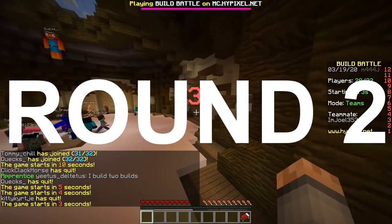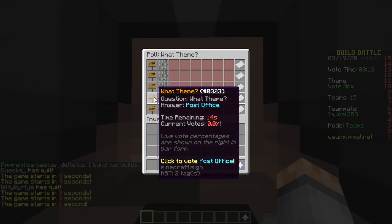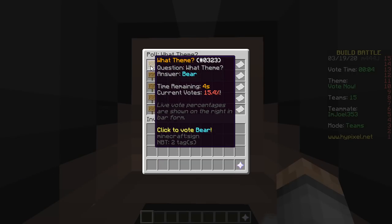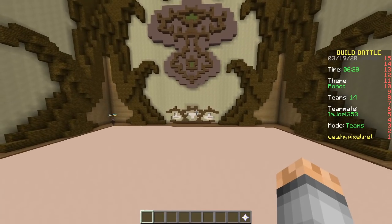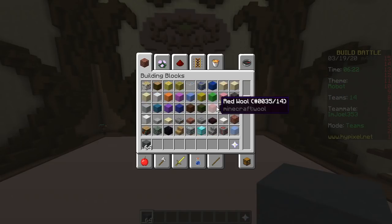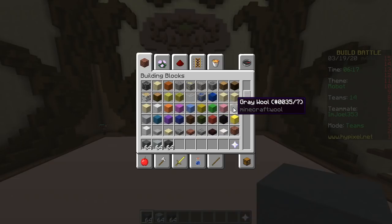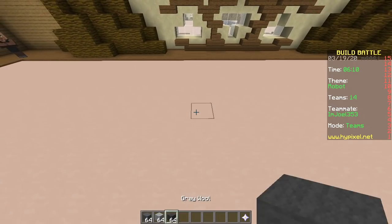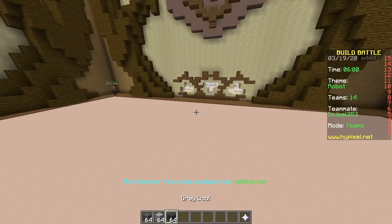Second round, only one-minute challenge — here we go! Options are: bear, robot, magician, post office, hand. Robot is winning. We will have to make a very small robot in one minute. We're gonna use gray stained clay, light gray wool, and gray wool. The foot will be gray wool, the body is cyan stained clay. That's it.